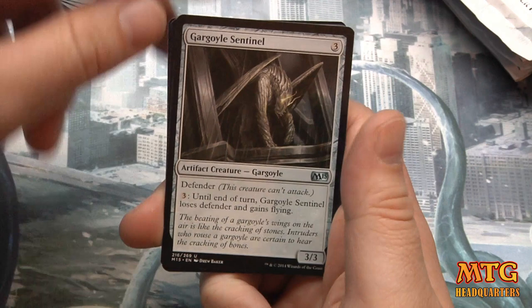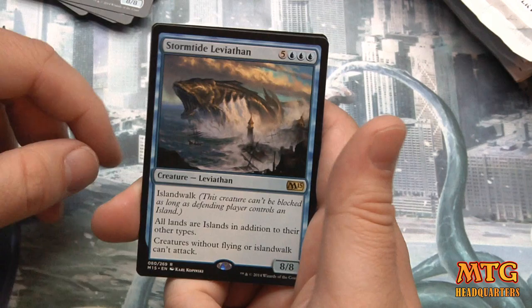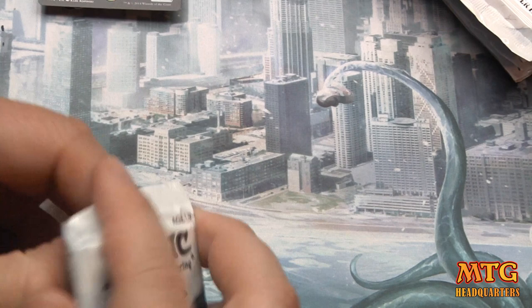Gargoyle Sentinel — it's hard to say until I play more of the format. Staff of the Wild Magus, Overwhelm, and a second Stormtide Leviathan. How about that randomization.